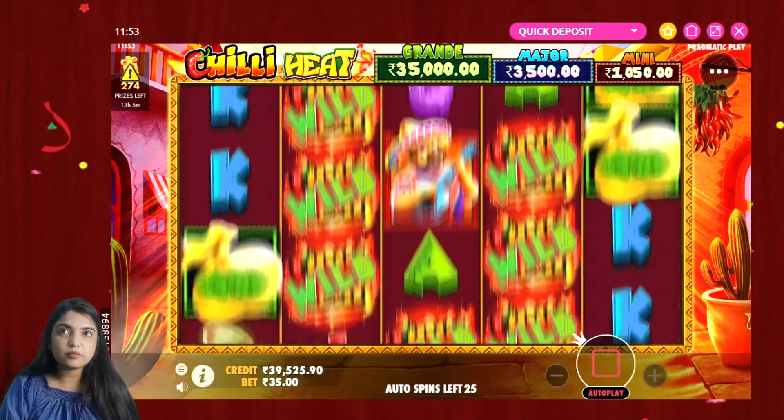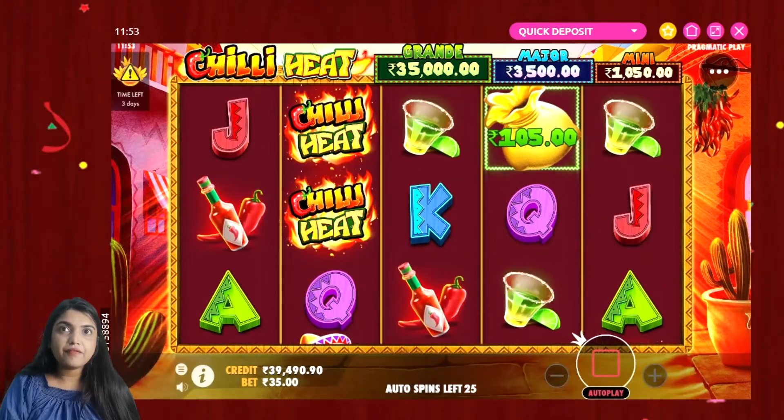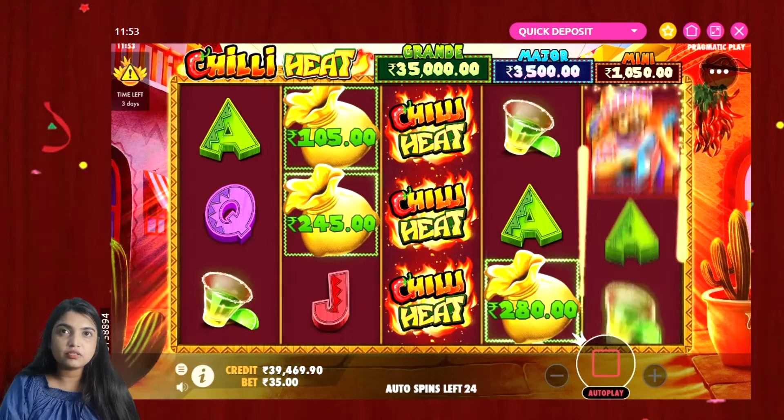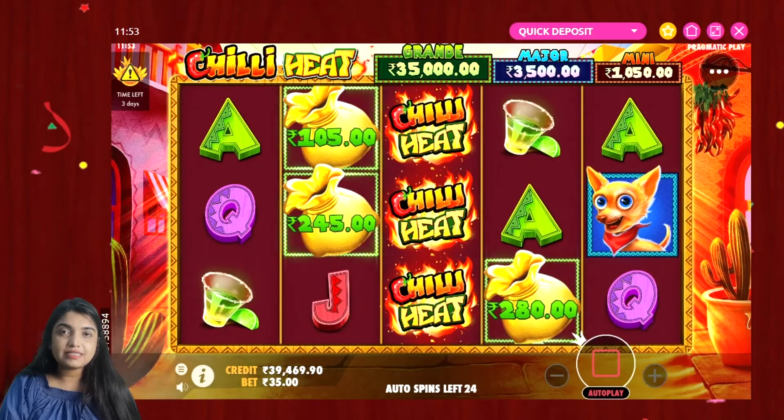We are looking at the balance. The grid is 5 into 3. With the bottles hit — that's a return of 14. Not a good return. We are looking at the pots.